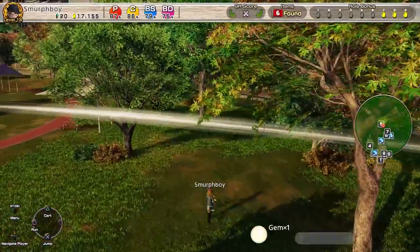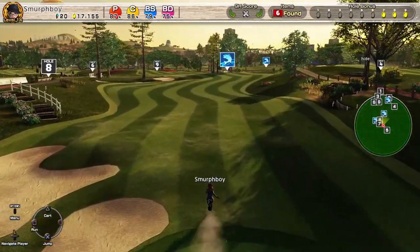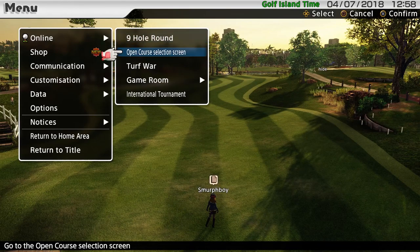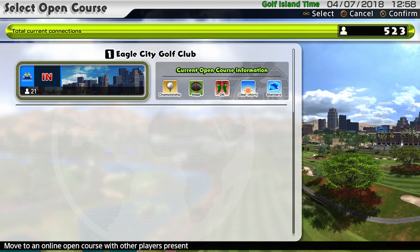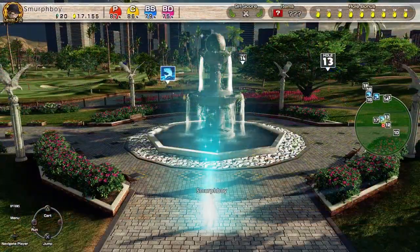There's the gem — that gets us to 20. There are two on every course, so we should be able to go to the next one in the sequence, which will be Eagle City Inn. If that was on hole six, it'll be on hole 16 because the holes start at 10. So let's check that out and see if that's true.